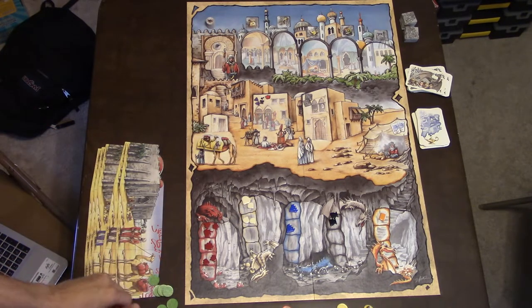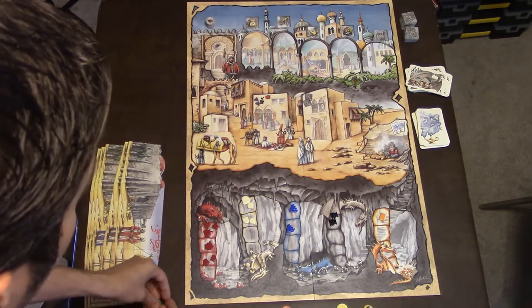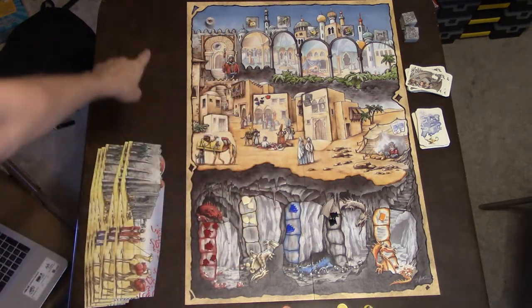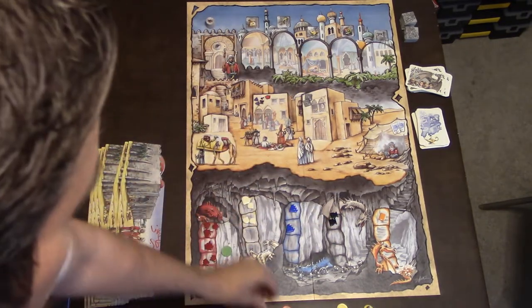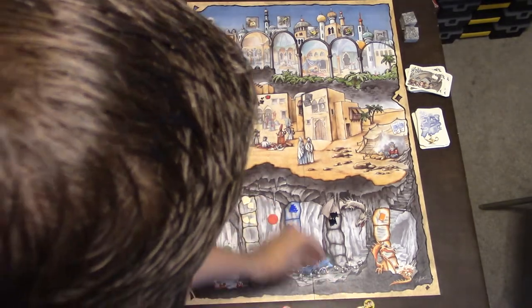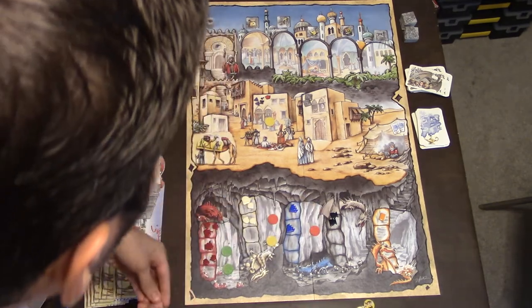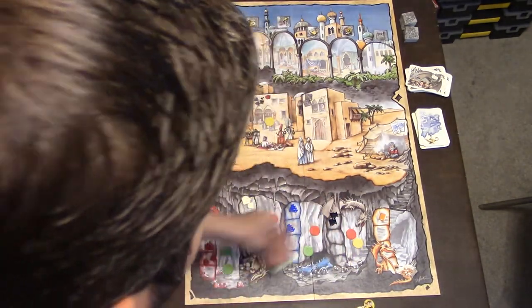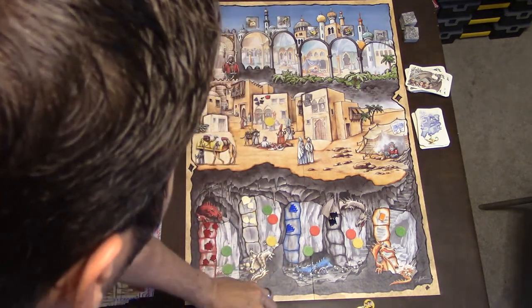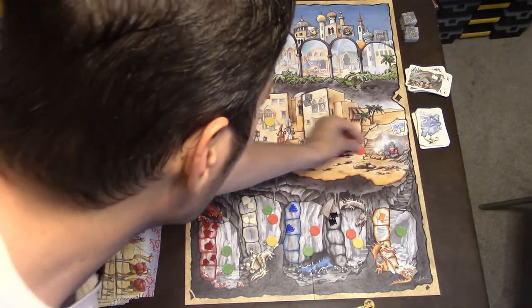The game starts with the first player placing one of their tokens face down on any space — up in the front, the middle, or down in the dungeon. Each player goes around taking turns putting out tokens. Once everyone has placed everything out, you decide who gets each area by seeing who has the highest number.